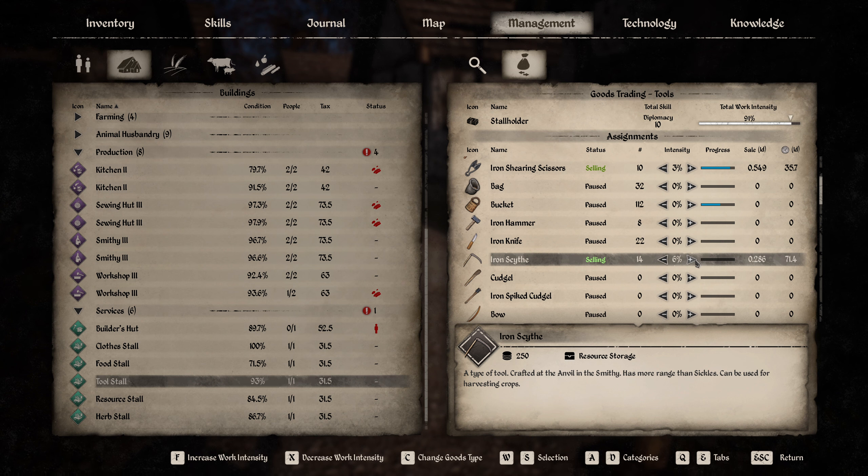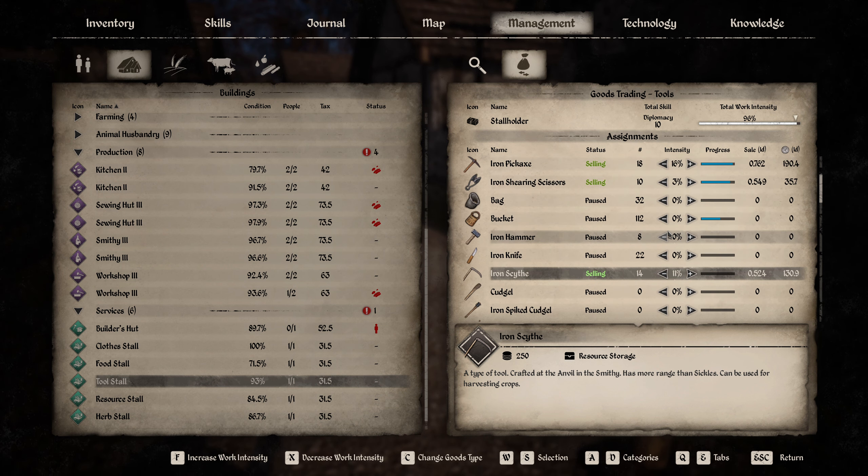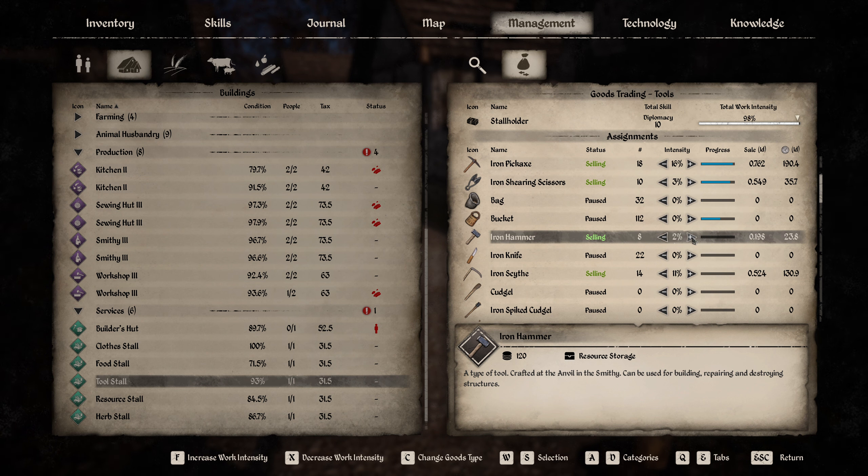Let's sell half a scythe a day — something like that. That's fine. We have four more percent points to get. Could do with a little bit of hammering — 0.4 hammers a day, that should be okay.